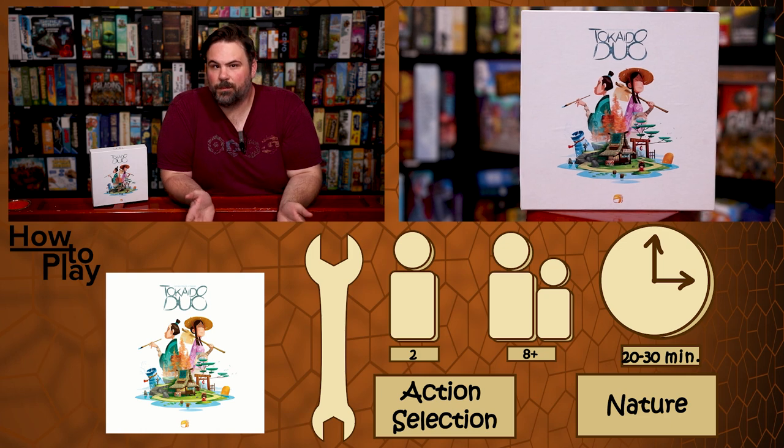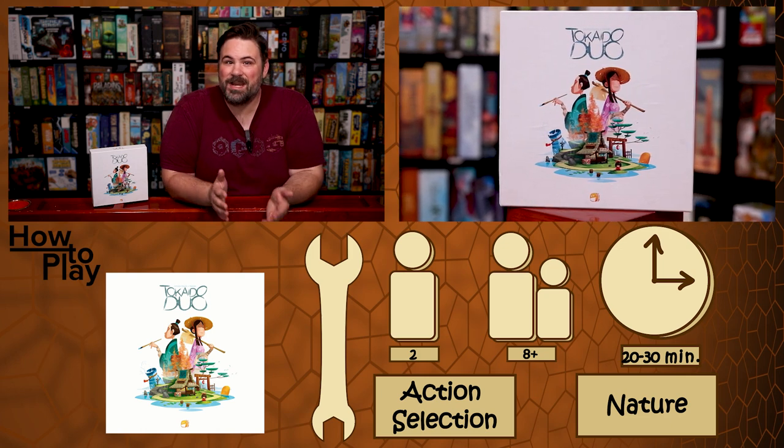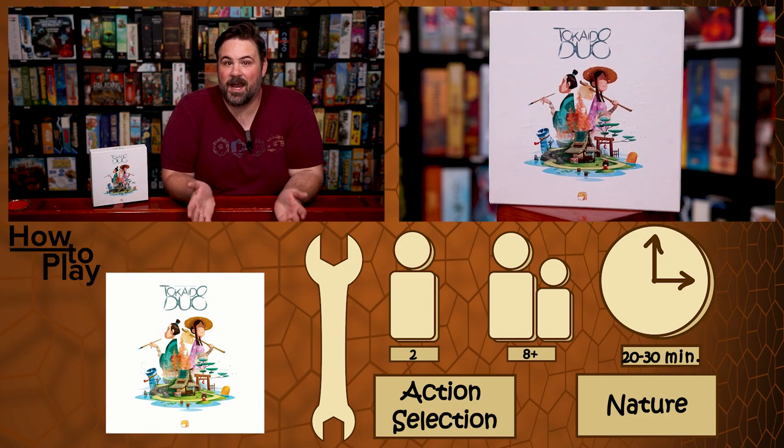Hey everyone, I'm Mike Murphy of the Brothers Murph, and I am here with BoardGameGeek. Takedo Duo is a two-player-only game in which each player controls an artist, a merchant, and a pilgrim who each focus on different goals as they traverse the island of Shikoku.